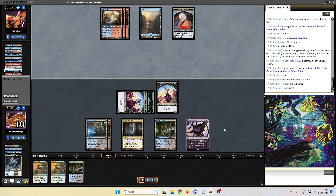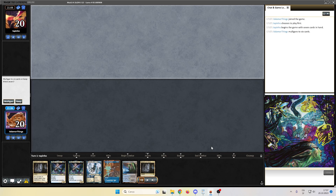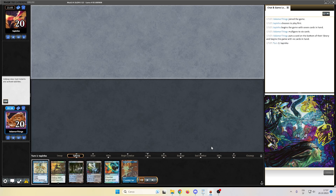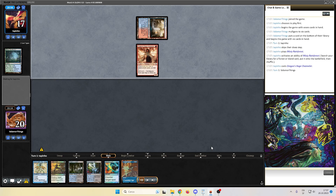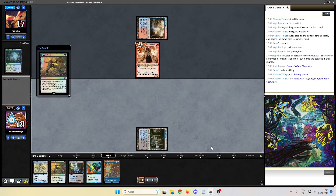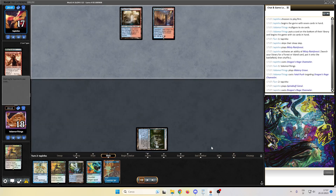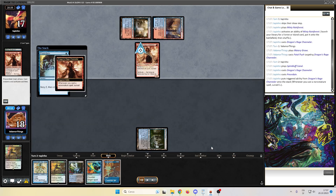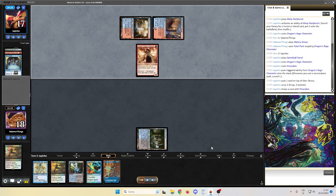We now proceed to game number 2. Here we are on the draw again. We mulligan, we keep this hand with removals and counterspells. Opponent fetches Steam Vents and plays Dragon's Rage Channeler. We top-deck another push, untap Watery Grave, and we kill the pick. We don't want our opponent to see our Spell Stutter Sprite, so I decided to hide it and take the damage from the untapped Watery Grave.